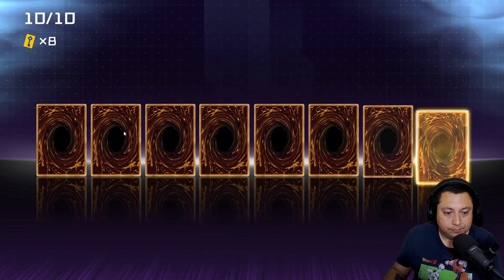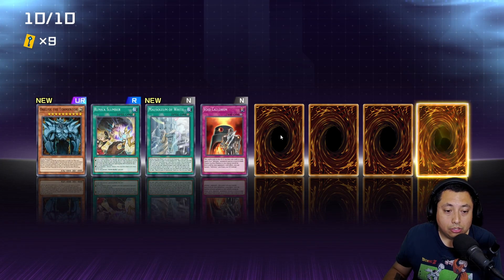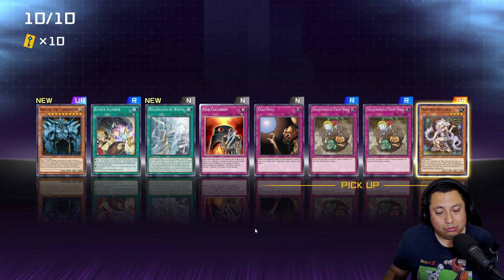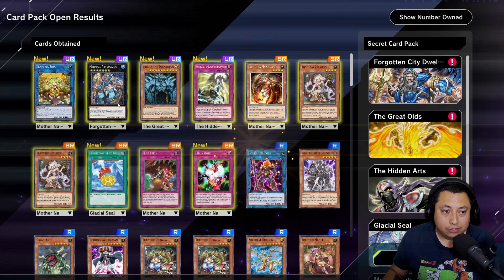Let's see what we can get for the last pack of the first ten. Obelisk the Tormentor — are you serious? I got ultra rares that I did not need. Come on, dude! Alright, I got four ultra rares: one that I needed and three that I did not.